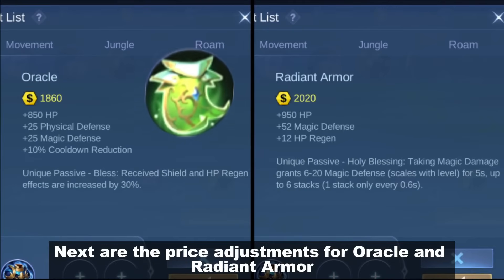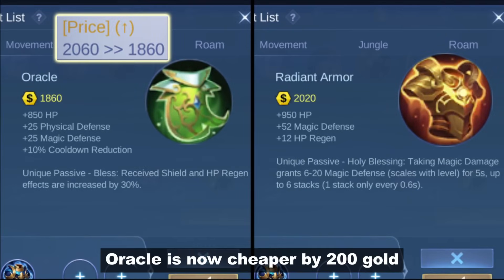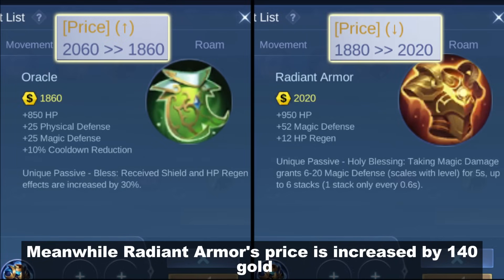Next are the price adjustments for Oracle and Radiant Armor. Oracle is now cheaper by 200 gold. Meanwhile, Radiant Armor's price is increased by 140 gold.